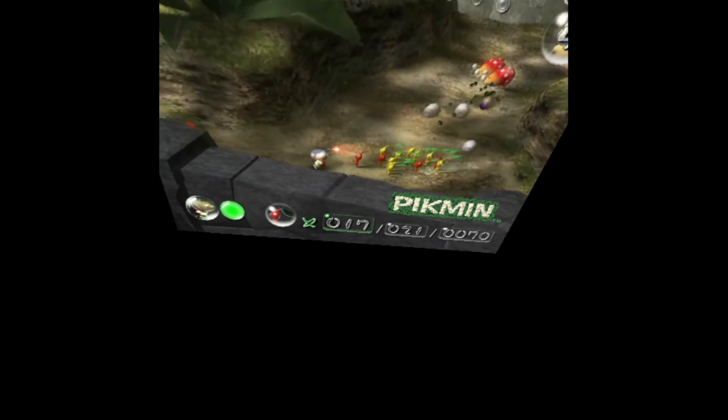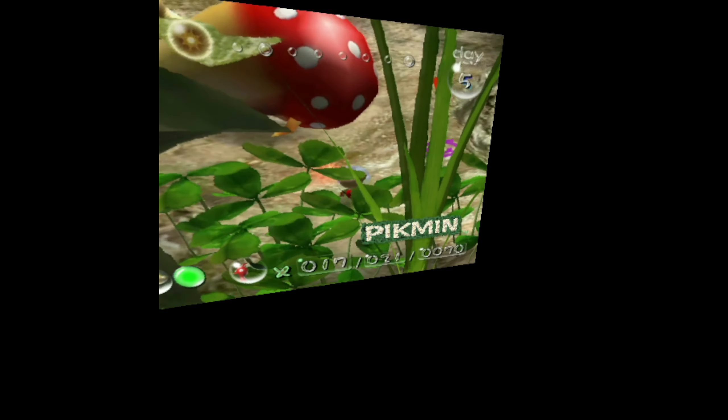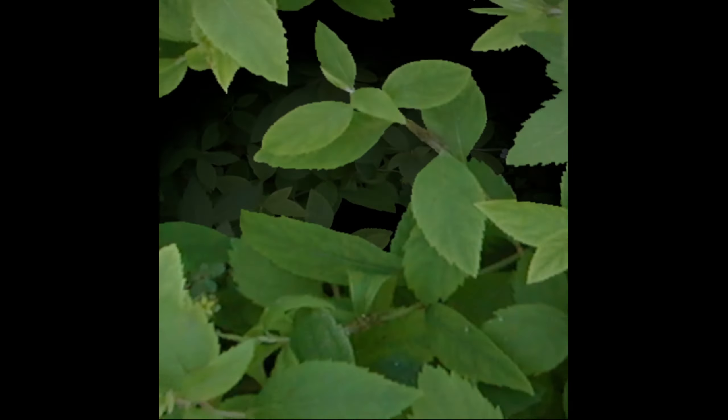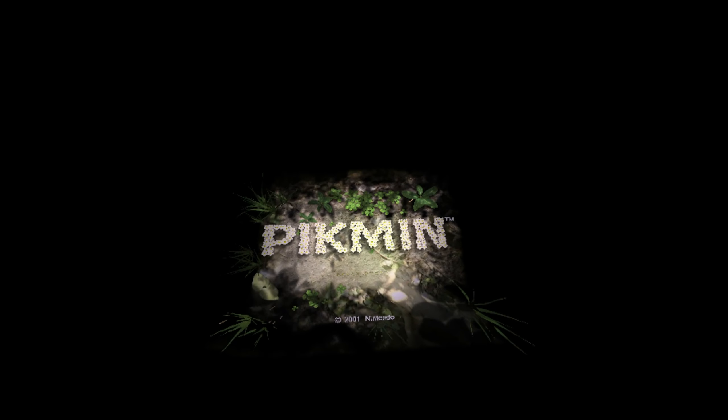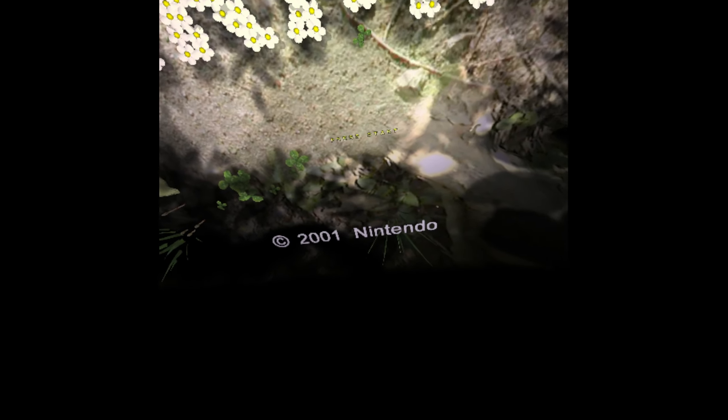I also enabled some codes to disable culling so I can see basically an entire map at once. This is helpful because you get to see the entire map and manage multitasking easier - you can just look around and see how your other Pikmin are doing. It's also cool because you can make Olimar the proper size and get a sense for how big the creatures are really supposed to be.